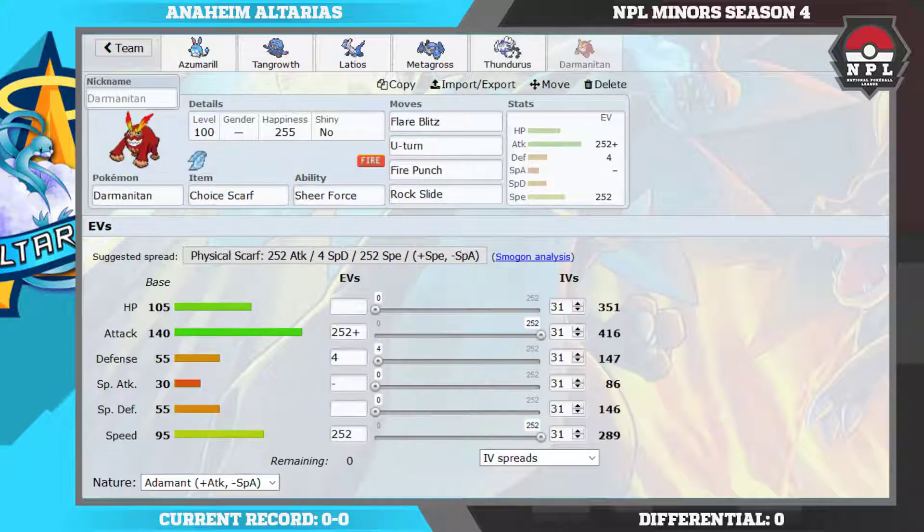The last mon is another win con — Scarf Darmanitan. This revenge kills the majority of his team; his only good switch-in is Zygarde, which I want to keep around for the late game. Flare Blitzing Zygarde once puts it in range of Thunderus' HP Ice, Metagross' Ice Punch, Latios' Psyshock, Tangrowth's HP Ice, and Azumarill's Play Rough. Even though I don't two-shot it with Flare Blitz, I do enough for the rest of my team to deal with it. U-Turn is a good move on Scarf Darm, Fire Punch if I don't want to take recoil, and Rock Slide to hit Mega Aerodactyl.